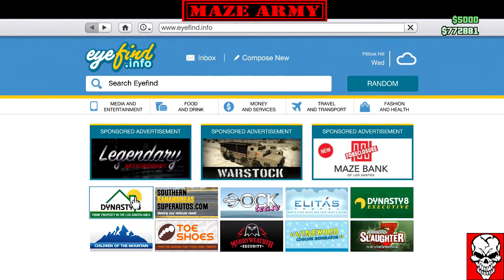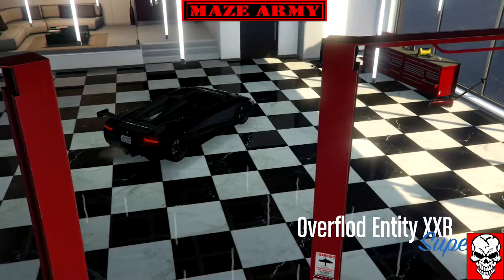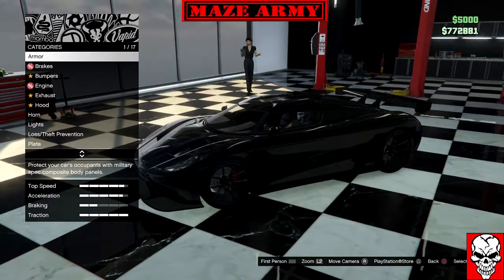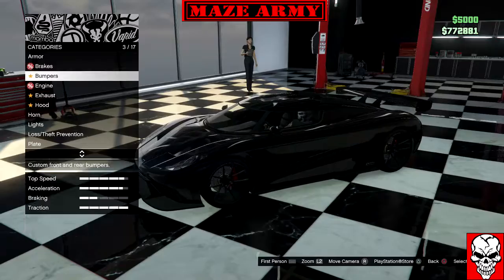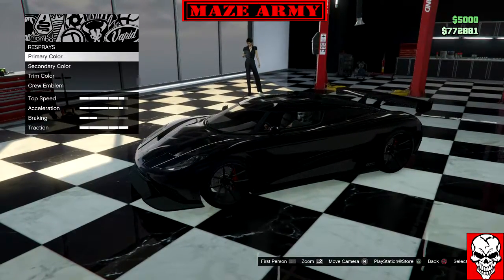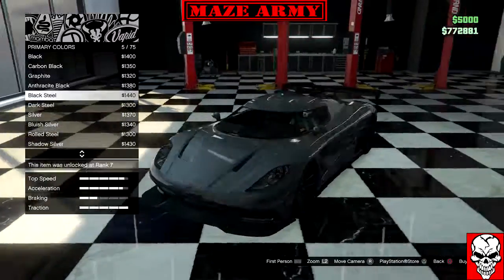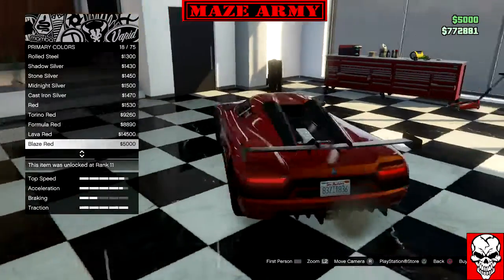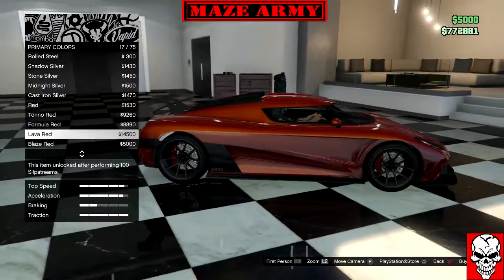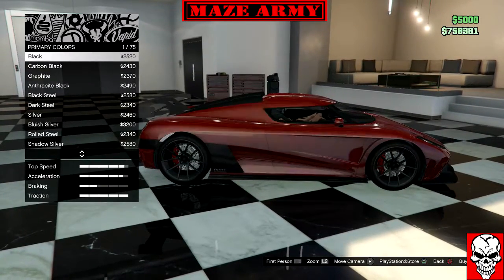I'm going to choose a color first before we do the modifications so we can actually see them better. I want to go a different color theme on this one — a metallic color, something that actually layers out nicely. Lava red — yes, lava red, let's go!